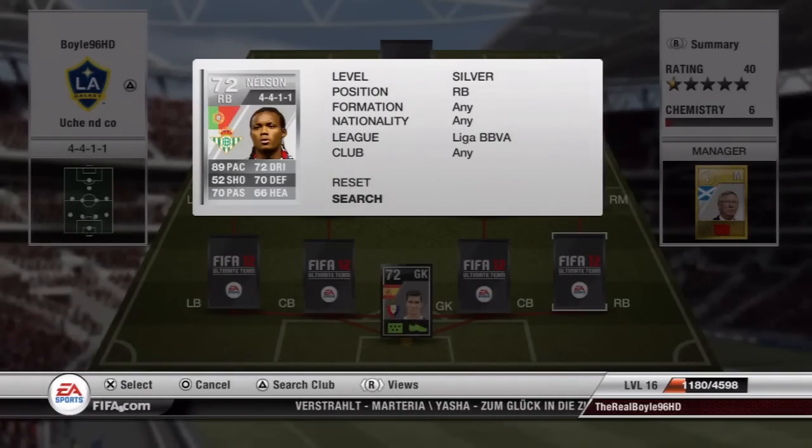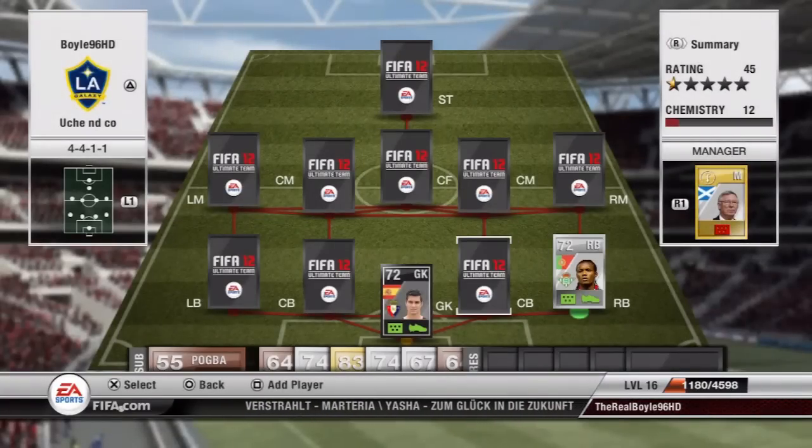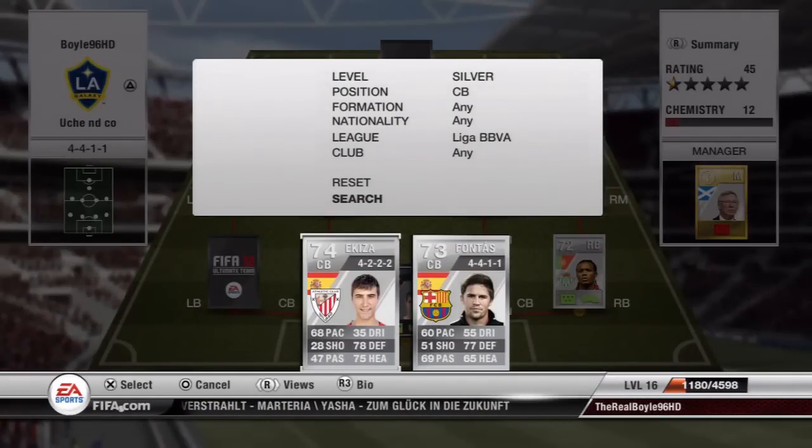At right back is that fast Nelson — 89 pace, 72 dribbling, and that's why I have him in because I do like pace and I do like attacking right backs and left backs.